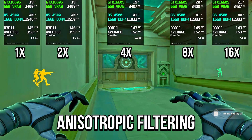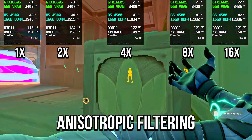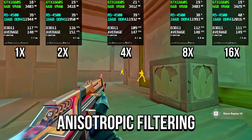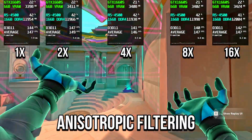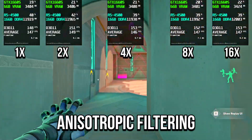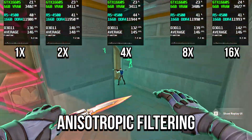With anisotropic filtering, GPU usage went up at 2X and 16X, while 4X and 8X were about the same. Video memory stayed stable and average FPS barely changed, with a small bump at 2X. So select 2X without losing FPS.